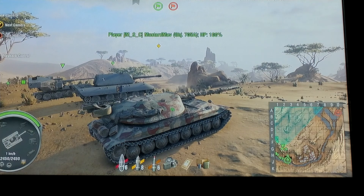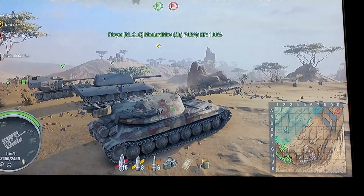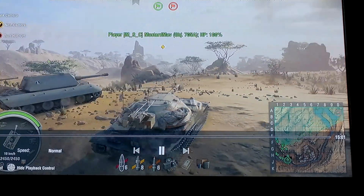Hey guys and gals, I've got another one for you today. We're back in our four-man platoon with Thadirian, Druski, and Gilby. We are on Scorpion Pass. I'm in my 705A, Thadirian's in his IS-4, Druski's in his T-Lite, and Gilby is in his Waffle Trigger E-100. So, mixed it up a little bit.